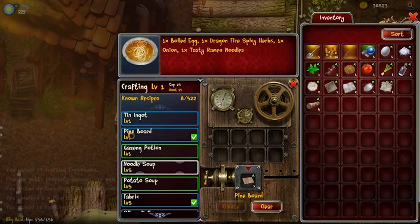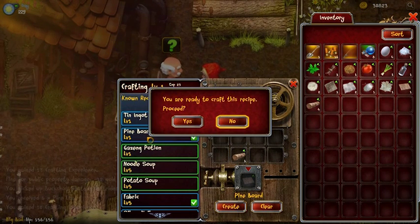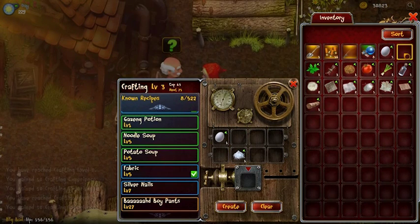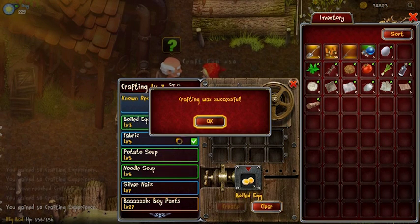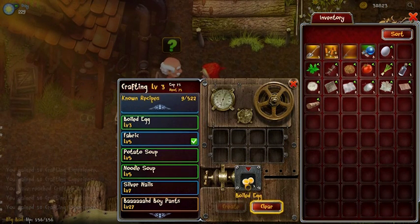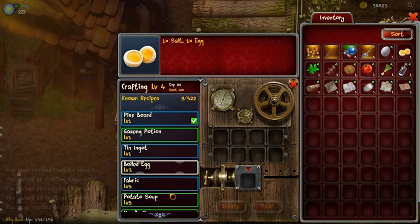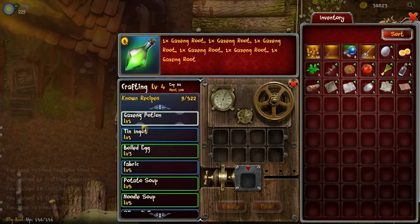Now that we have a finished product, we've learned a new recipe. Recipes marked with a green check mark mean you have all the ingredients needed. You can use the auto-fill feature by double-clicking, hitting Enter, or the attack button on a joypad, and then simply craft it again. If you're feeling experimental, you can also try combining ingredients to learn new recipes — for example, combining an egg and salt gives us a boiled egg. Recipes are sorted by levels, with higher level recipes at the bottom of your list.